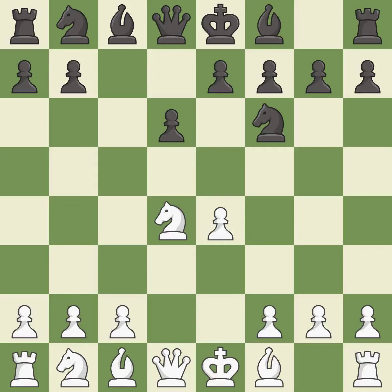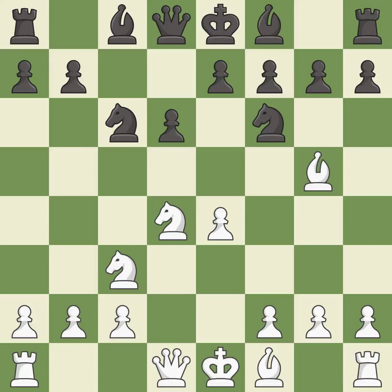Nf6 develops the knight toward the center and attacks the undefended e4 pawn. Nc3 defends the e4 pawn and starts to develop on the queen's side. Nc6 attacks the d4 knight and supports the e5 square. Bg5 immediately attacks the knight on f6 and prepares the possibility of queen's side castling. E6 defends the d5 square and allows the dark-squared bishop to develop to e7.